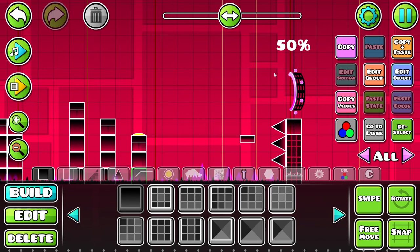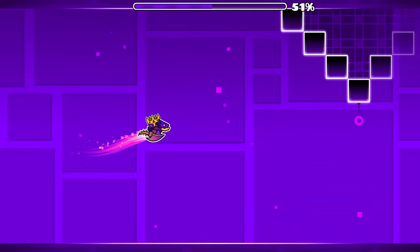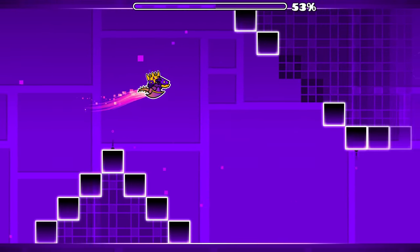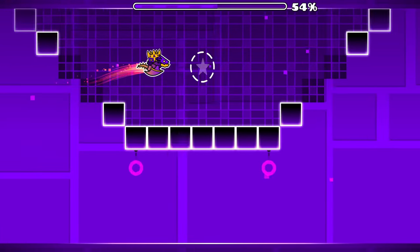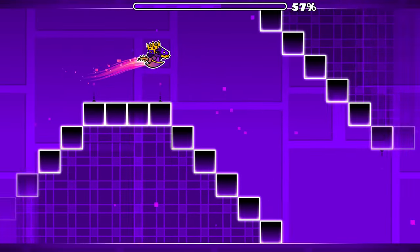That leads us to the next part of the level — the ship part. Robtop was nice enough this time around to save a game mode switch until 50% through the level. But that doesn't mean it isn't absurdly difficult. The coin is basically a straight fly, there are no ramps, and I hate triangles. So this is already not a good look.